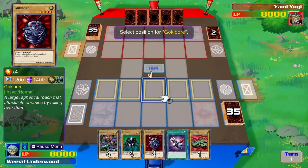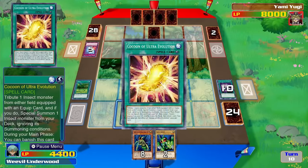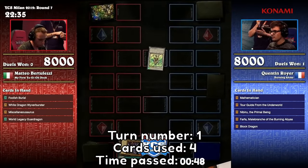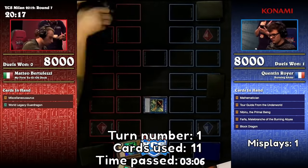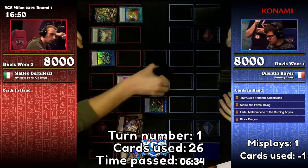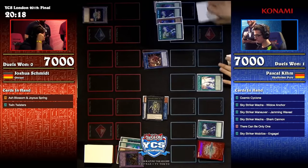Sure, each turn you only get one Normal Summon and one Pendulum Summon, and some cards might include their own costs on a case-by-case basis, but otherwise the game makes no attempt to place a limit on how many cards you can use in a single turn. So, if your starting hand happens to contain the five most powerful cards in the entire game, then you can go ahead and play all of them, one after another, on your very first turn. There's nothing built into the game to stop you. This means that drawing extra cards is extremely powerful in Yu-Gi-Oh, even more so than other trading card games. More cards doesn't just mean more options — it means immediate access to more resources, and more power over your opponent.